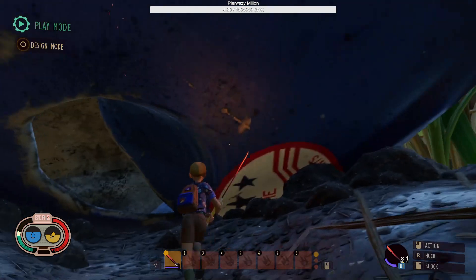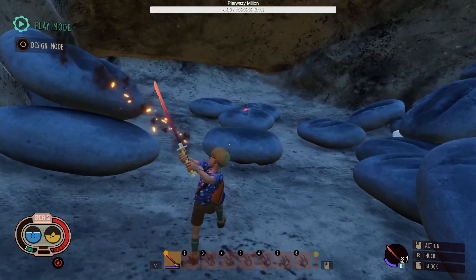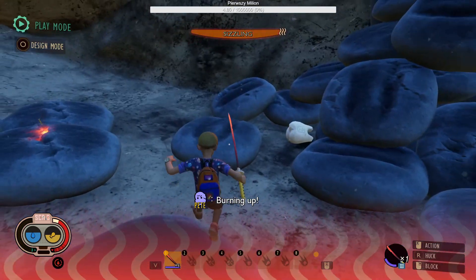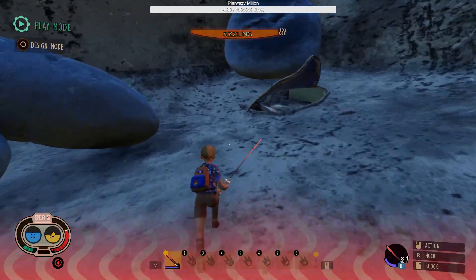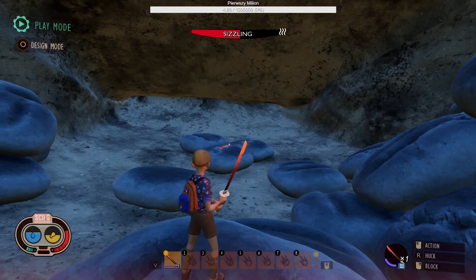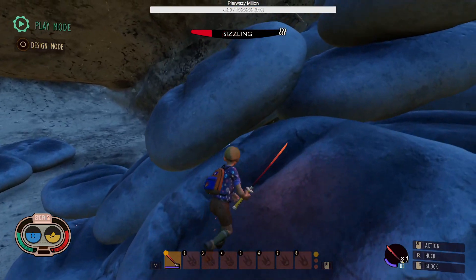You have a hole — get inside. As you can see, there is the spicy katana. I need armor, but as you can see, there is the spicy katana, and if you want to get it...